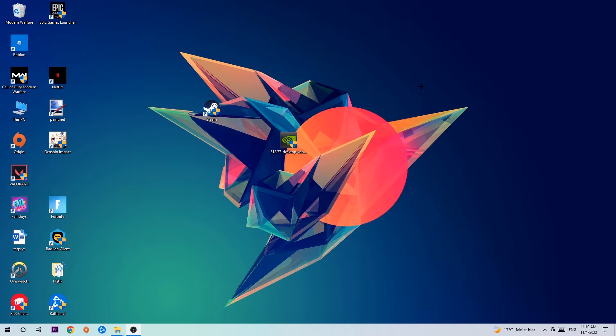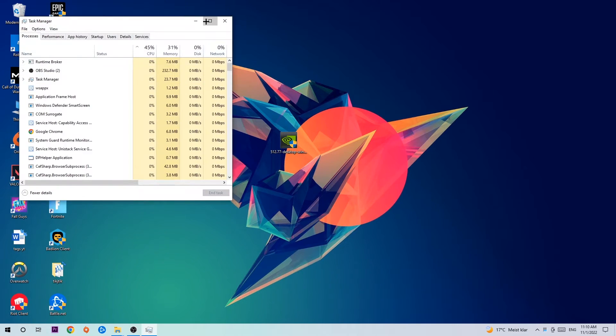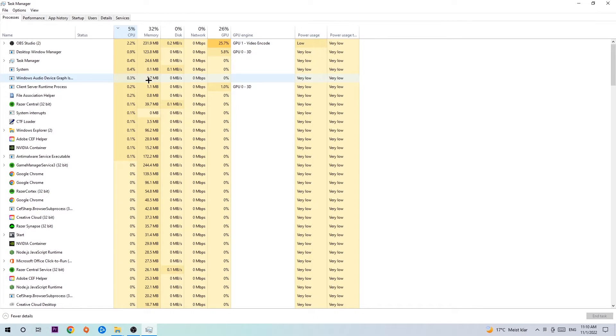The first step I would recommend for everybody is to navigate to the very bottom of your screen, right-click your taskbar, and open up your Task Manager. Once you've done that, navigate to the top-left corner, click on Processes, then click CPU. What I want you to do is end every single task which is currently having too much CPU or GPU usage.